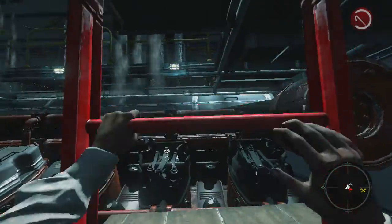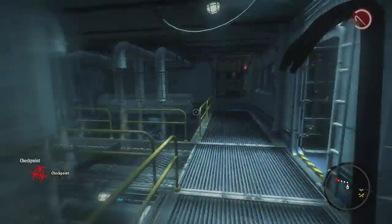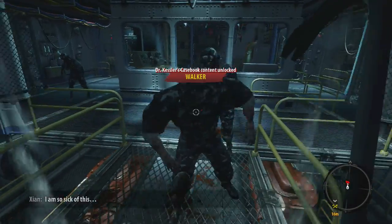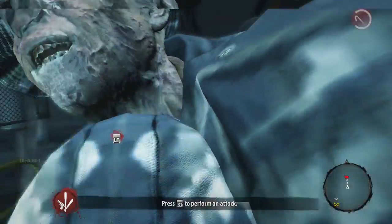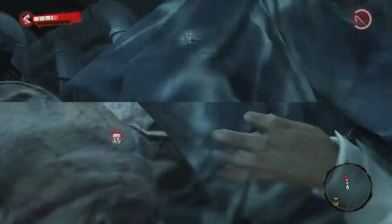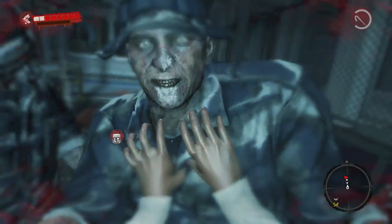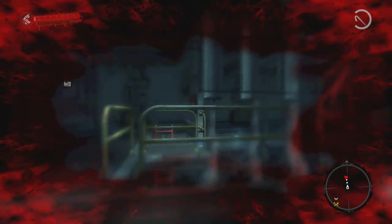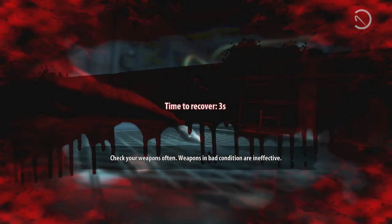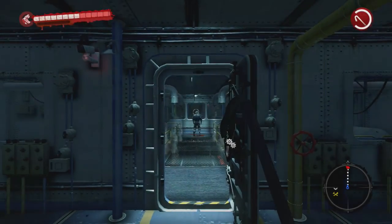I'm definitely fumbling through the controls. If you're looking for a skilled walkthrough, this isn't it. What's this — infected? How do I strike? Left trigger? I'm hitting left trigger and nothing's happening. I'm smashing the shit out of left trigger. It says right trigger strikes — wait, that's the bumper? I don't understand, it won't strike.